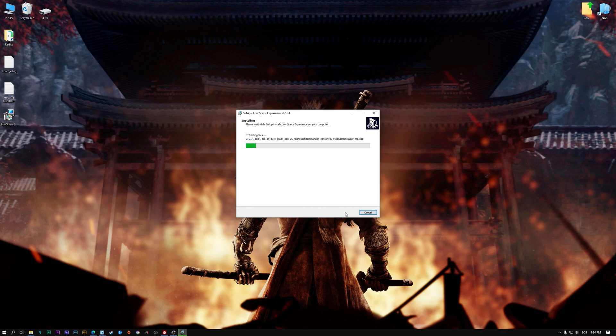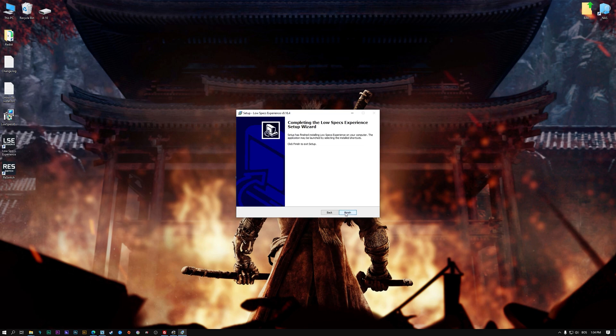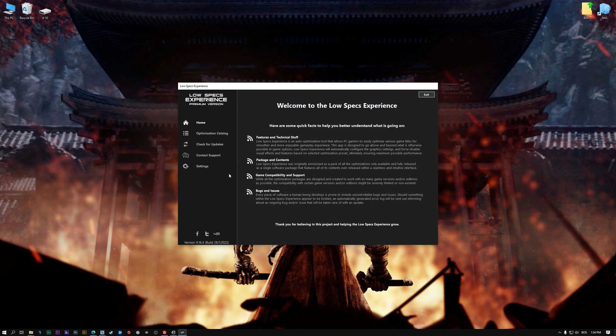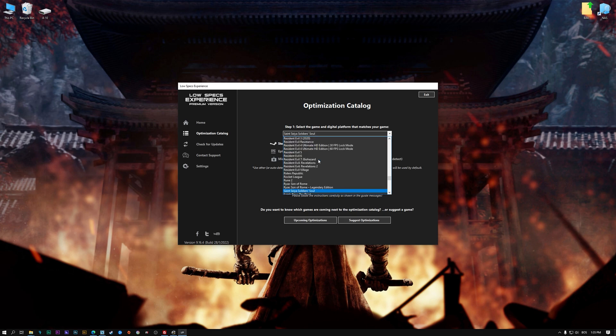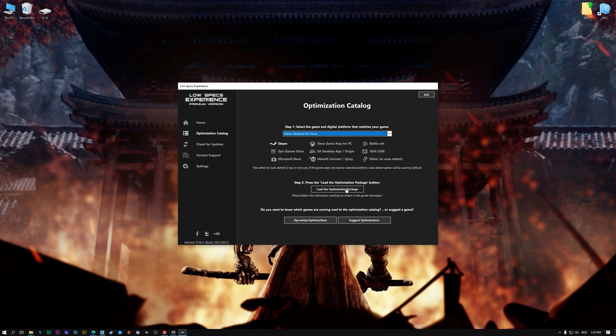First of all, start the installation process for the Low Specs Experience. Once it's done, start it from the newly created Desktop shortcut and select the optimization catalog. From the top of the menu, select the applicable digital platform, and then select Sekiro Shadows Die Twice from the drop-down menu. Once that is done, press Load the Optimization Package. Low Specs Experience will now automatically check if the game version currently installed is supported by this optimization.